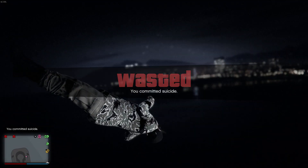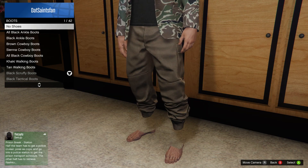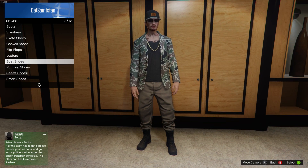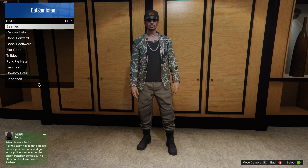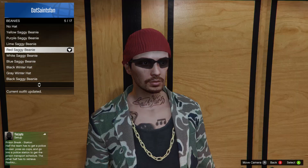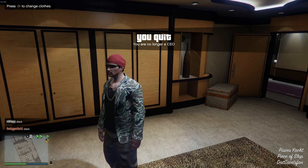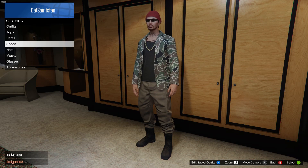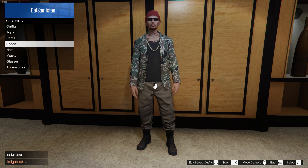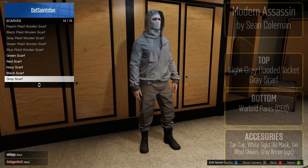Now go inside your yacht to save this outfit. Once you're inside and about to save it, just put on a different hat or change something up — you can change the shoes, the hat, the gloves, or something. Just change something and then back out. Retire as CEO and now you should be wearing that outfit. From here you can save it as an actual outfit and you should be good.